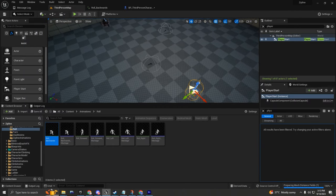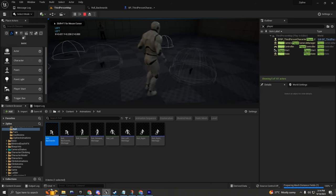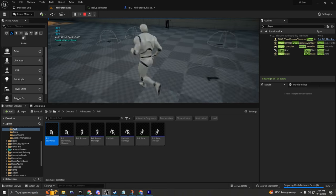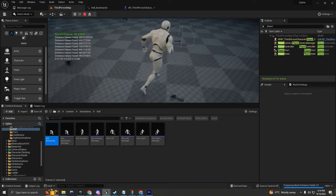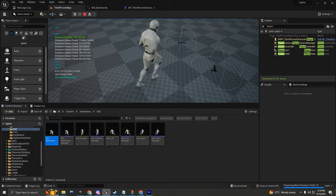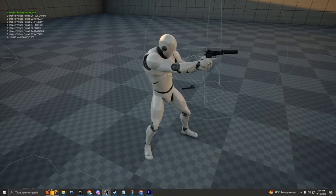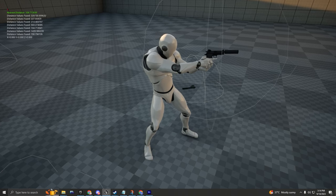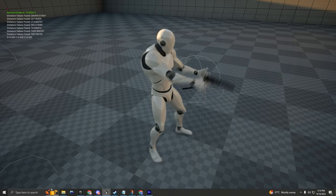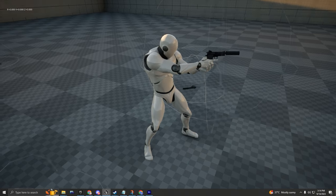It doesn't matter if I just come down here and duplicate this - duplicate this - and I press play here. I'm able to pick up this pistol here with F, or I'm able to pick up this one. As you can see on the top left corner I get a string value which prints out all the values. It's called 'distance values found' and as you can see it's printing out a lot of values - it's going to get all the existing pistols in the world.